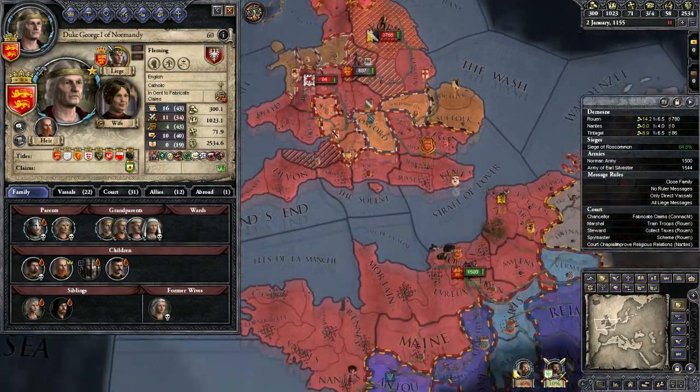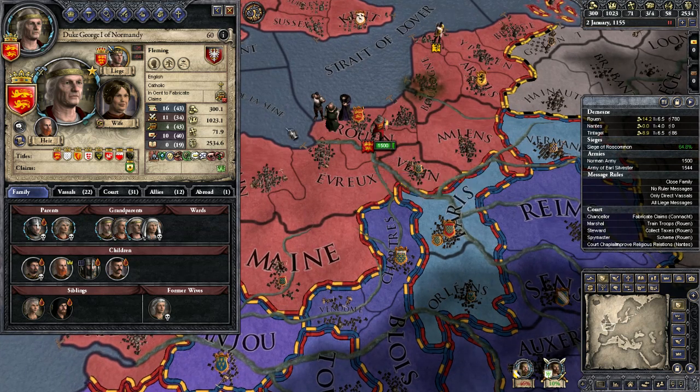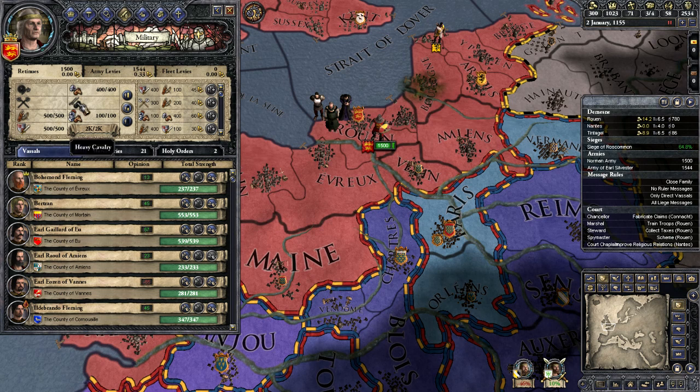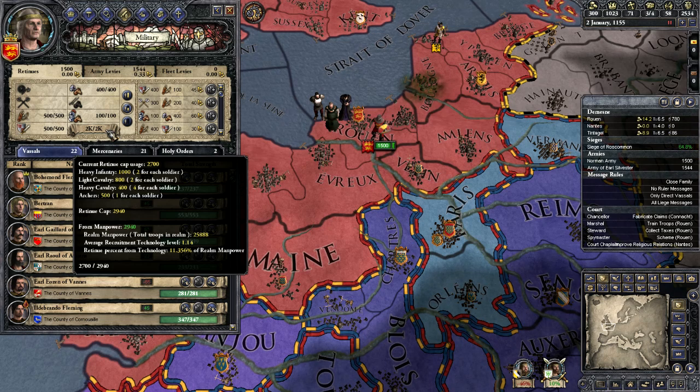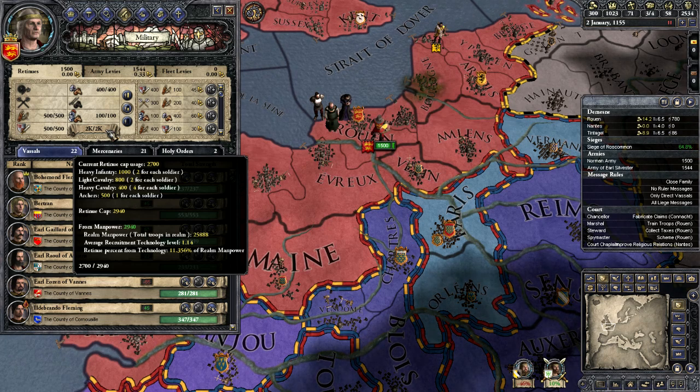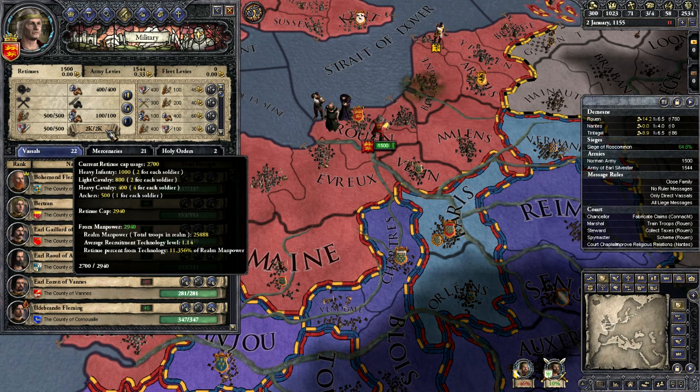Retinues then. I used retinues for the first time last session. Here we have a standing army of 1,500 men. If we go to the military screen we can see the retinues, and there's a retinue cap which stands at 2,700 at the moment. Now apparently I was looking at this wrong - I thought this was the actual number of men I could recruit into my retinue. Actually, that is a retinue cap, and it's almost like a points system. My retinue cap is actually 2,940.